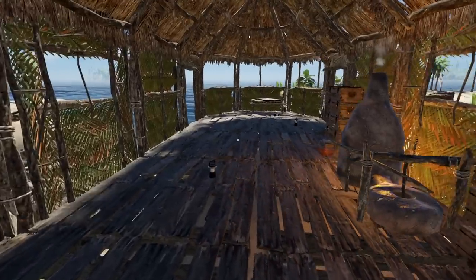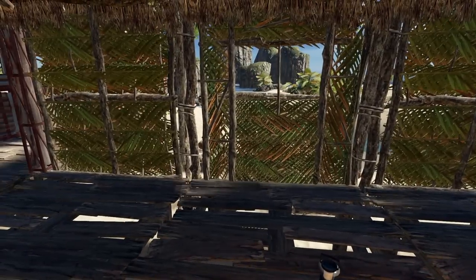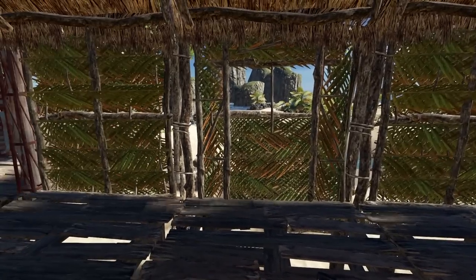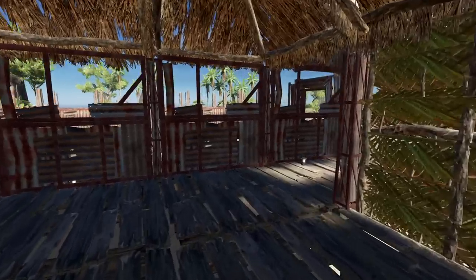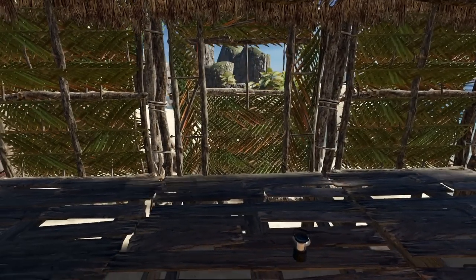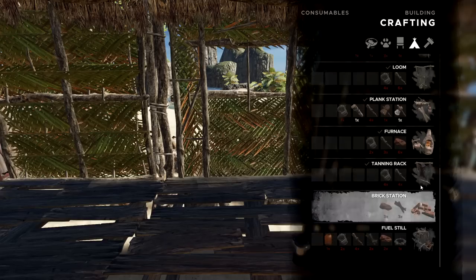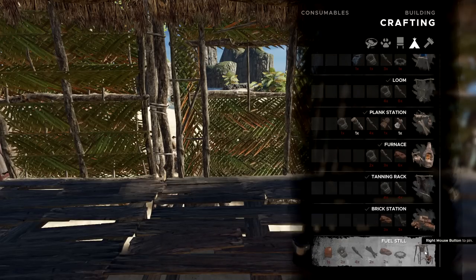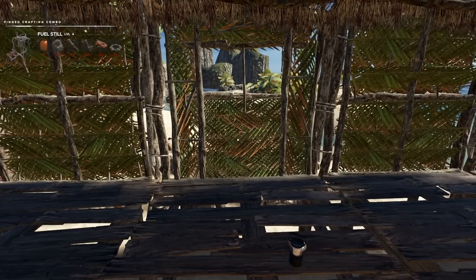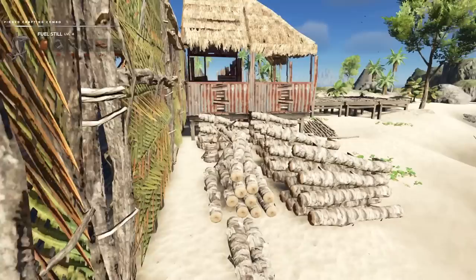We're gonna need to get some fuel. This is pretty much our big workstation area. I'm probably gonna do the fuel distillery over here — we're not going to want to sleep with all the fumes. We have our potatoes over here, which we'll probably have to move some down here. So let's check that out. I need one jerry can and two planks.